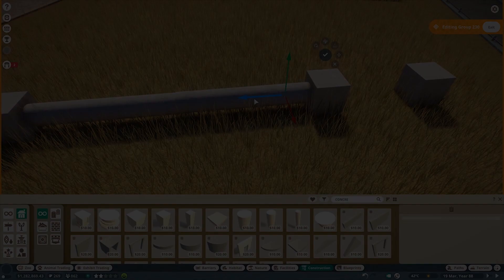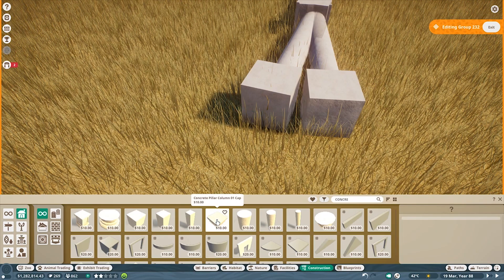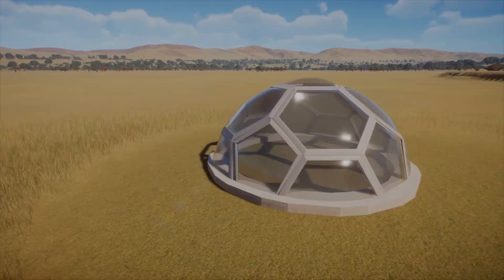For the base of the dome, I made it with the smallest concrete block available in the game. Again, this is counted as a scenery piece rather than a build piece, so there's no grid and no snapping. Personally, I'd like an in-game option to select whether you want something to use build or scenery snapping and advanced movement — that would give way more flexibility and accuracy when building stuff like this. Anyway, it was a little fiddly but I was able to duplicate the base in a perfect circle, so I think it came out okay.